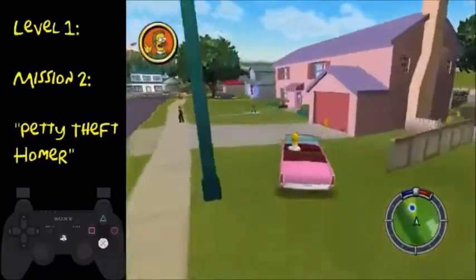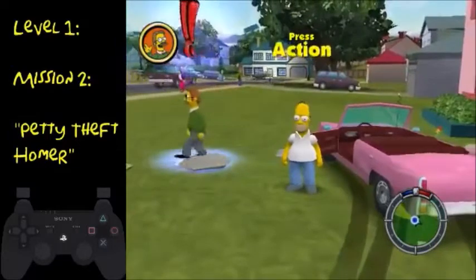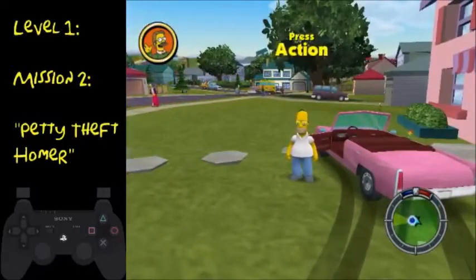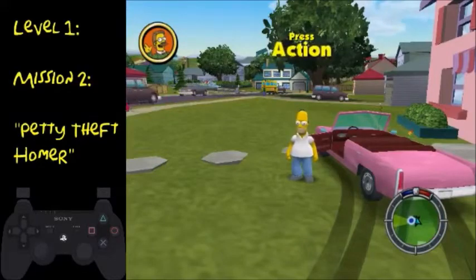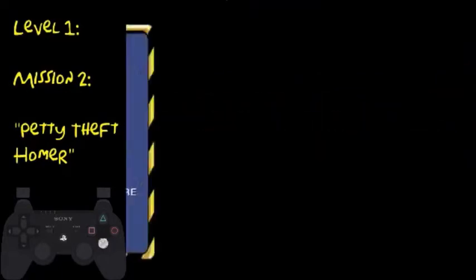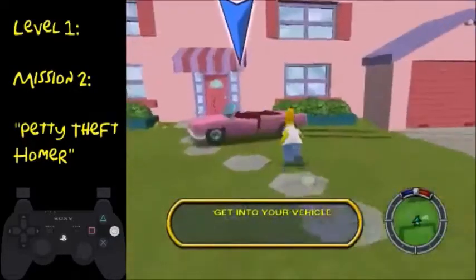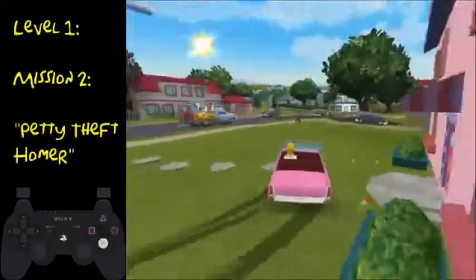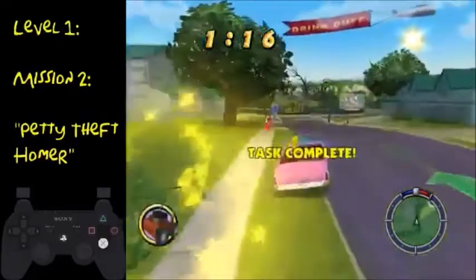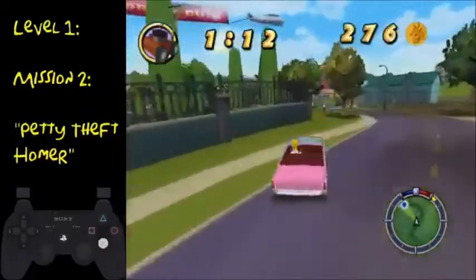Then drive over here. The best way to slow down in this game is to hold both the button to get out of your car and the button to reverse — that's the best way to slow down. Talk to Flanders. Normally you'll be closer to your car than this. It's very easy to reset on this mission because traffic can just completely ruin everything for you.